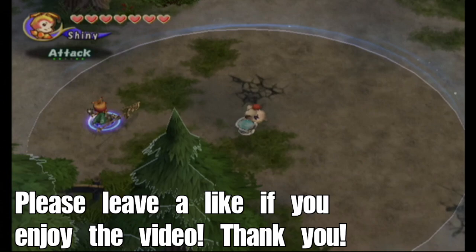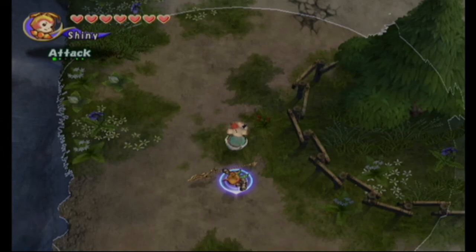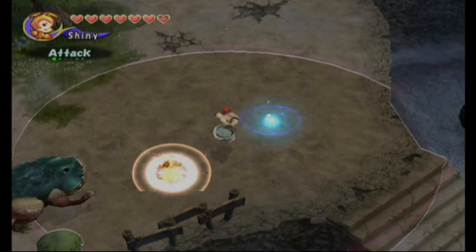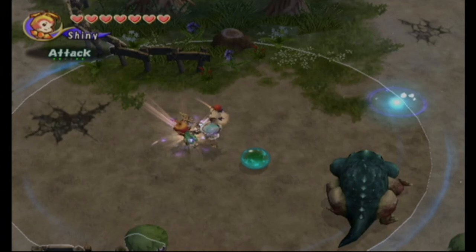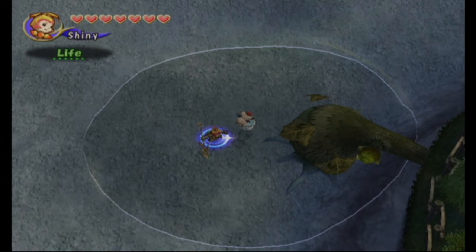Welcome back to more Final Fantasy Crystal Chronicles. Last time we finished up with the Lanari Desert and did a couple of upgrades. This time I'm going to start by showing you where all the flowers are in the Sluice area — we can bring the river back to life. I'll do a cut montage here since it makes more sense. First thing you need to do is get life somehow, and here's that focus attack by the way — pretty cool.